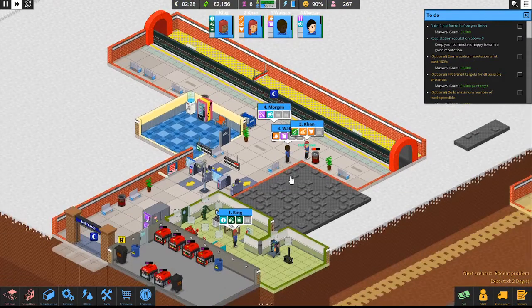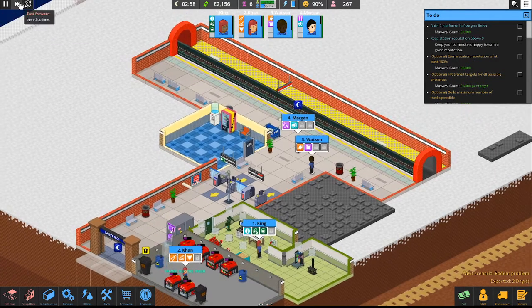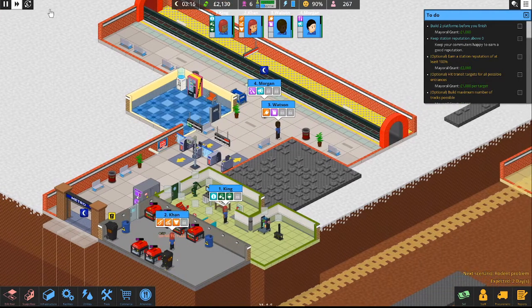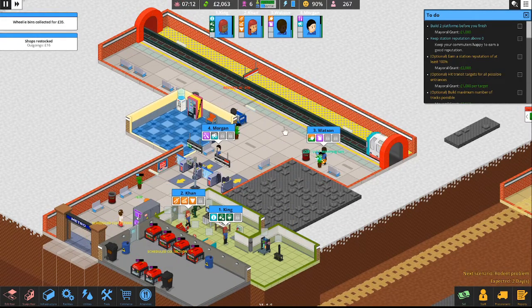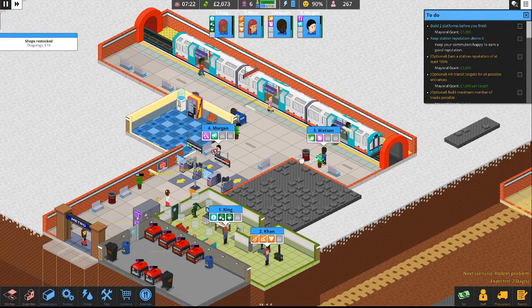If you guys have never played Overcrowded before, it's a really fun game — check it out. Steam Winter Sale should be starting here in a couple weeks or days, so hopefully it's on sale if you want to pick it up on the cheap. The premise of the game is to run a subway station. It starts off easy and expands over time. You bring trains in, get people on them, get people off, and go from there.